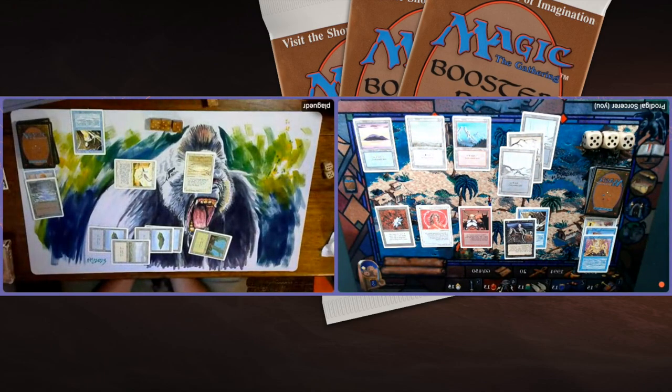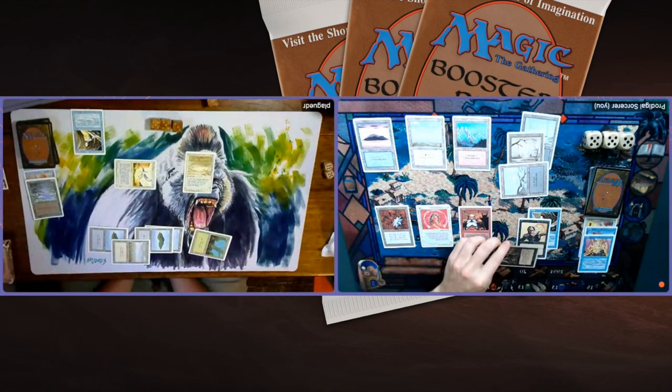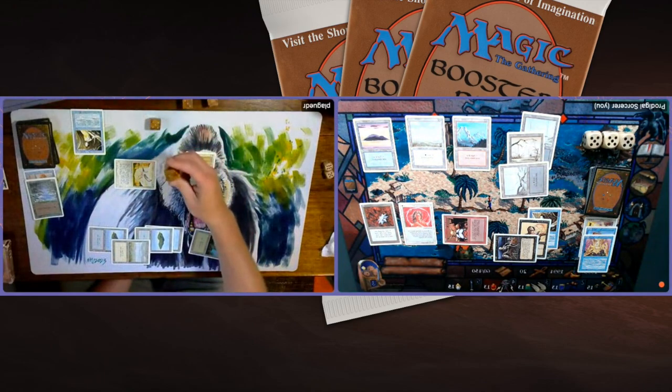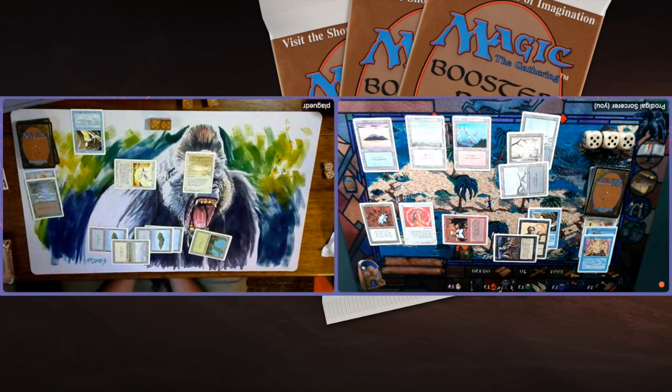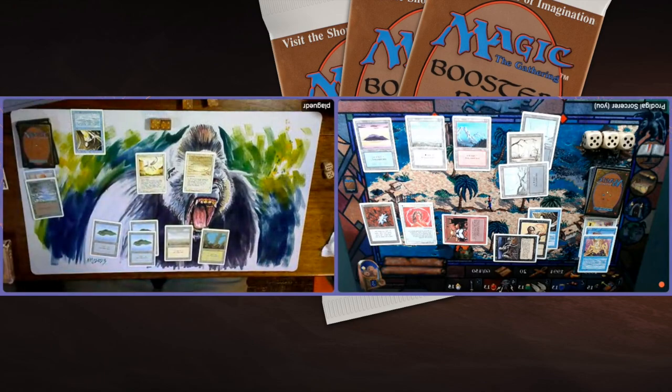Unholy Strength on the Drudge Skeleton — now I've got a 3/2 Regenerator! Wow! Now I'm dealing 4 damage — he's going to drop to 9. That is huge! Plague Doctor dropping to 9, he's in trouble. He needs the COP Black or something. He needs to find that Air Elemental — I hope he doesn't, by the way. Air Elemental would be disastrous on this board. He would fly over my forces, deal 4 a turn. If we're on a three-turn clock with the Pegasus attacking as well, that would be five per turn — disastrous. But Plague Doctor is on 9 and I've got 4 power on the board, so he's got to think about that as well.